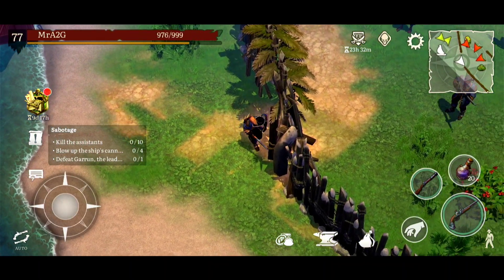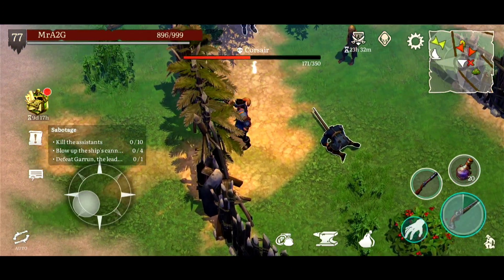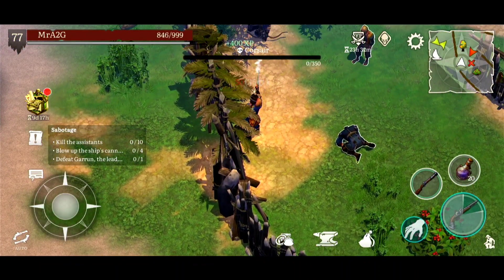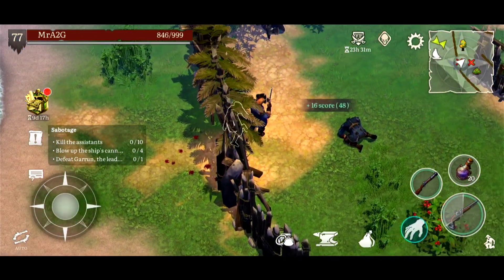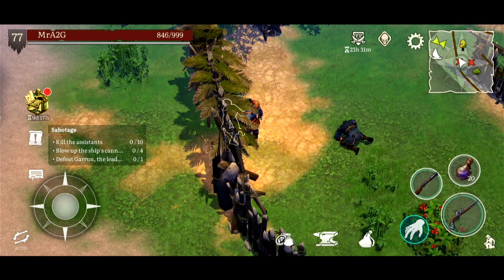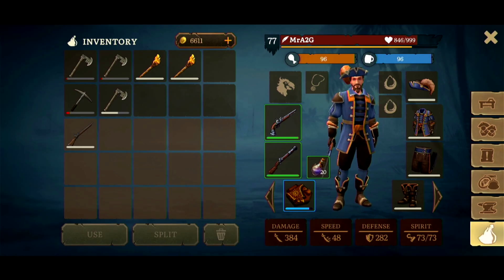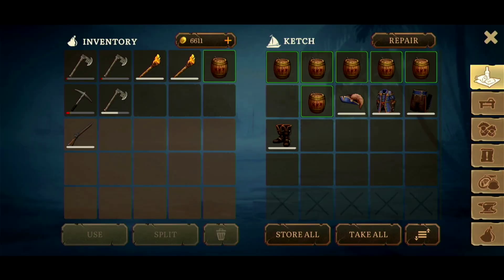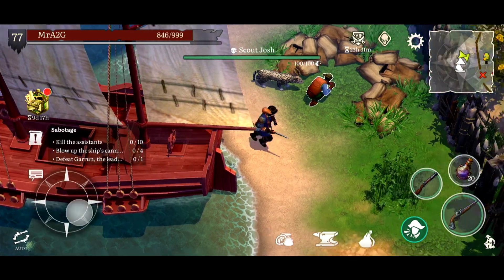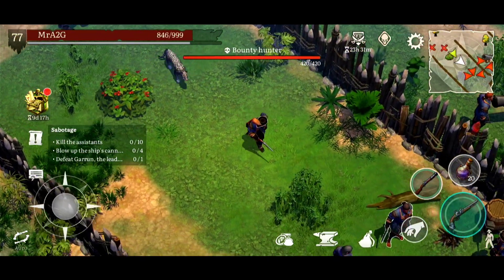So standard practice as usual, we're obviously just going to try and get through here unscathed and try to manipulate the system - use at least one V1 and get these fellas taken out with minimal damage. What I didn't read is we're going to kill the assistants, blow up the ship's cannons and defeat Garen, the leader of the gang. I did bring a couple of torches with me, but I also have a number of kegs - we're going to have to blow up four of these things.